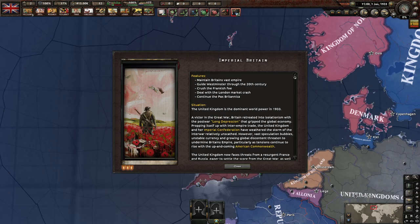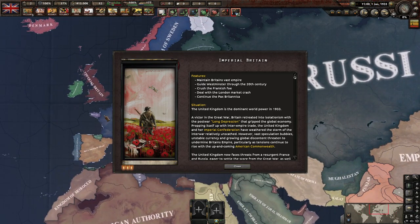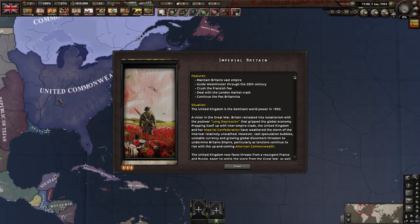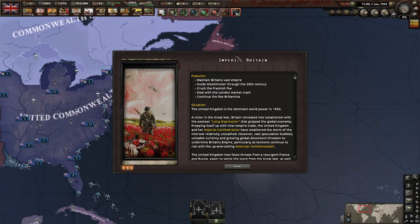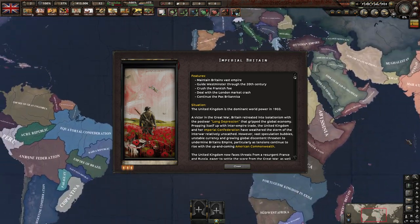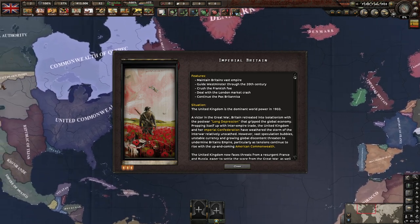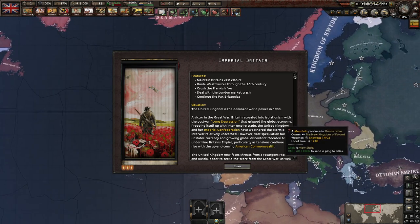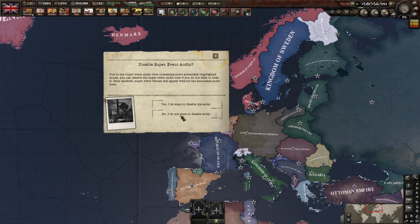Imperial Britain — the mod is called Pax Britannica for a reason. This scenario is basically a British-dominated world in which the United States of America never became independent, and is instead a kind of British subsidiary commonwealth. Plus the British took over a bunch of areas of the world, just like in real life.